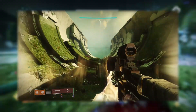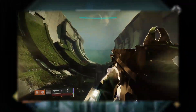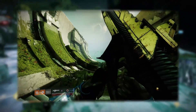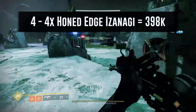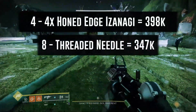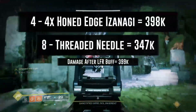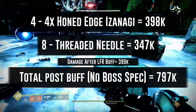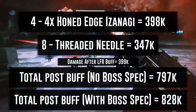Take this into account: the lower your charge time goes, the lower your impact goes with it — this does not matter how you lower the charge time, it will go down hand in hand. For this combo, Izanagi will be doing the same 398k, and the linear fusion shots will be doing 347k, but with the buff it will now be 399k on all precision hits, ending up with around 797k. Or if you add Boss Spec on top of the linear fusion rifle you will have 828k total damage.